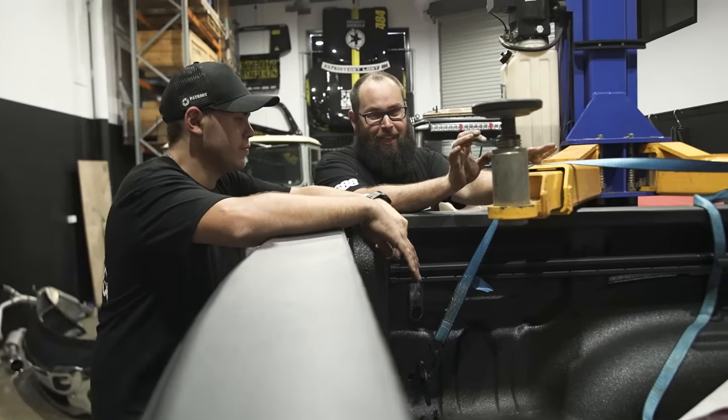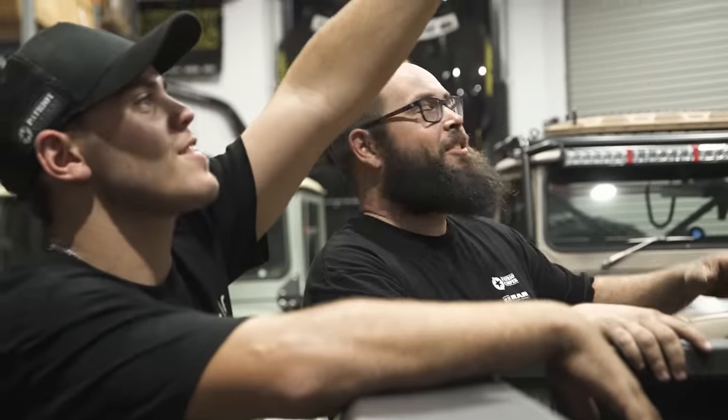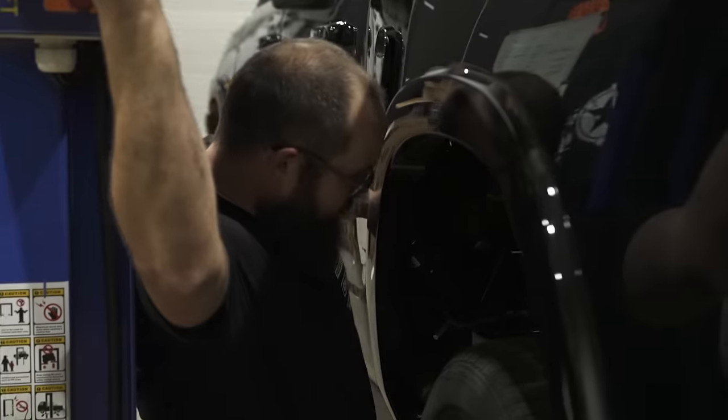We're going to lift it up. It's probably not going to be high enough for us to lift it off completely, but we have airbags so we can just lower it down and drive away. Just like a Cali lean — just that.